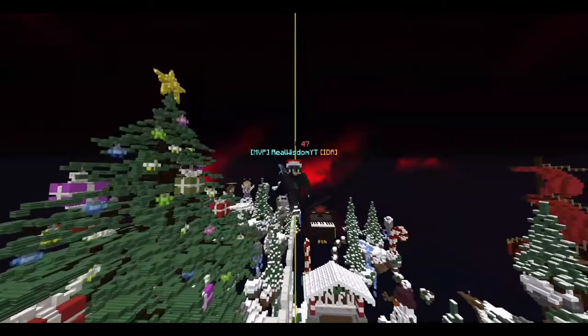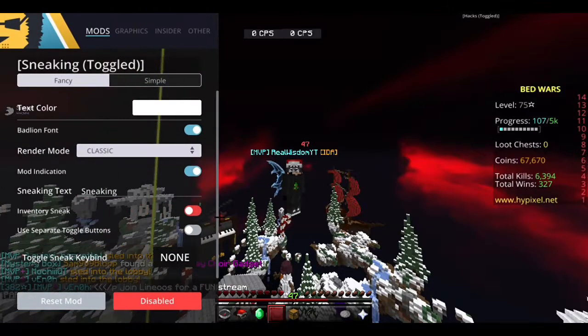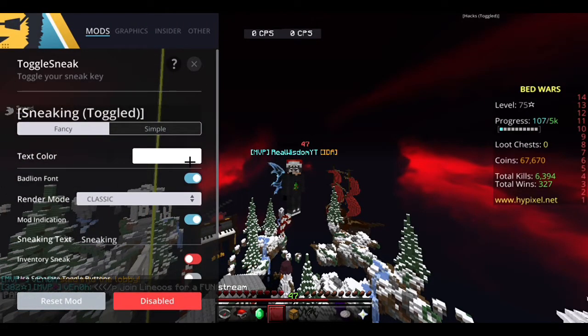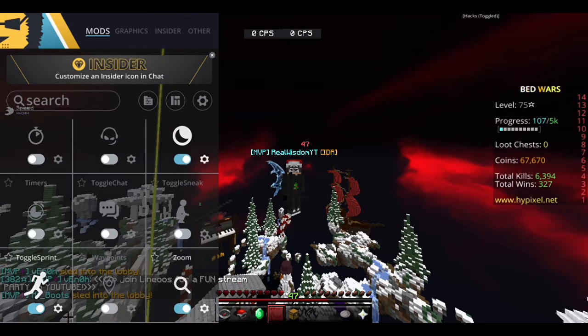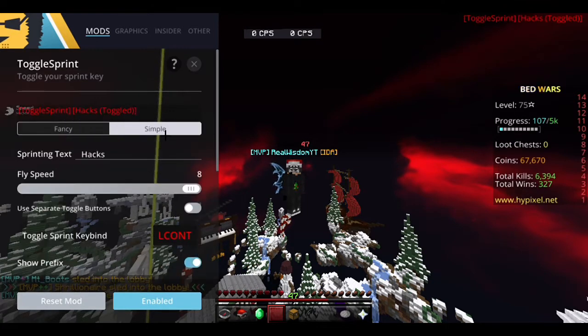To turn on toggle sprint, all you want to do is go to your Badlion Client settings, then scroll all the way down and you'll find toggle sprint. Just turn that on, then click the settings icon and you can change various options.